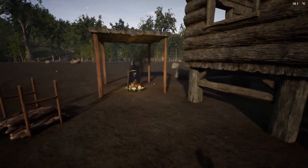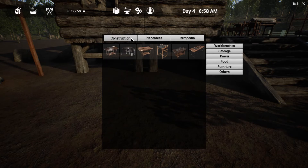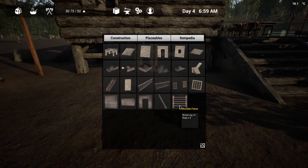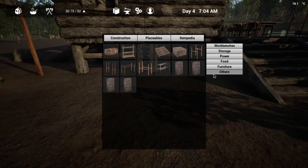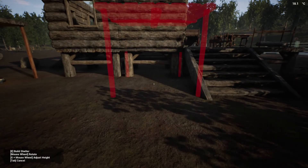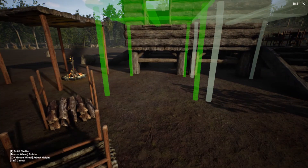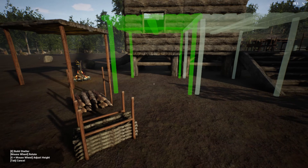All right, that wall's done. I feel like I'm falling behind. I need to get this fence up. What is this — gate house? I don't know, I'll look around for that — maybe I'll run across it. I need a shelter. Unfortunately they don't snap.